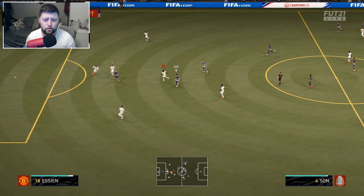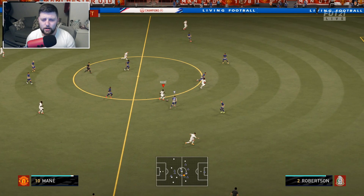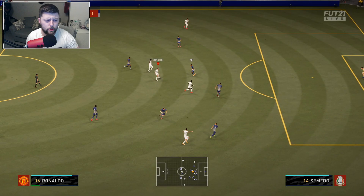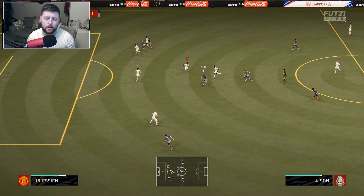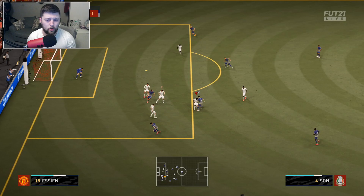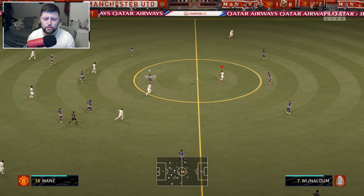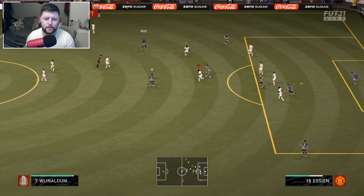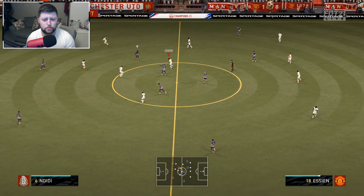All my clips for Essien are from Fut Champs this weekend - he manages to get goals, get assists, and does some absolutely banging tackles in the last line of defense. He's an all-rounder for me. It's not me forcing him forward - he naturally goes forward but he's always back just in case. I play with two DMs at the minute: Essien and Partey, both on the same nation and CDM. I'm very happy with that link. Essien is definitely stealing the limelight since he's come in - he's been absolutely brilliant in that DM role and just as a midfielder throughout.